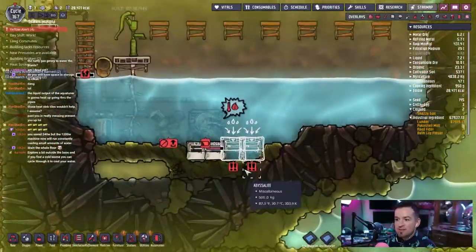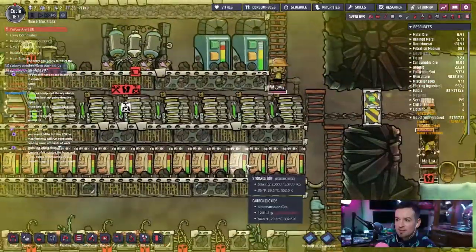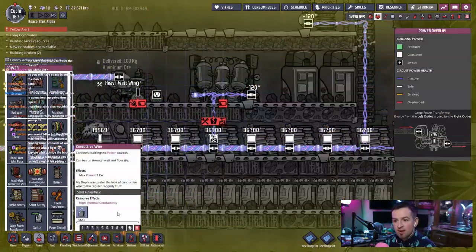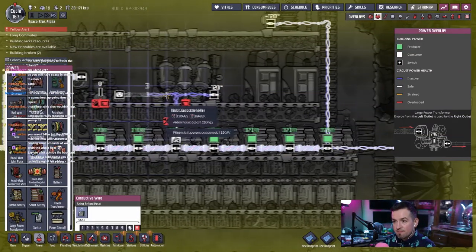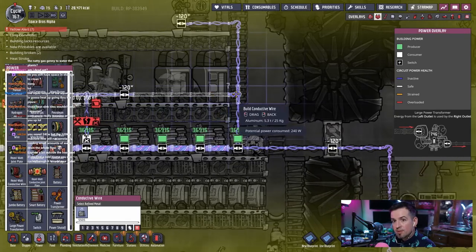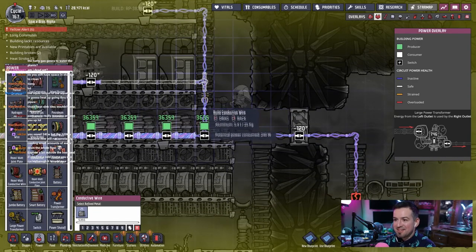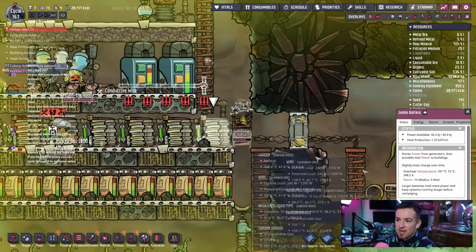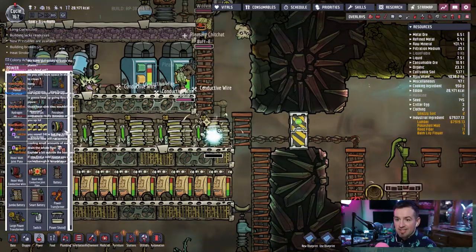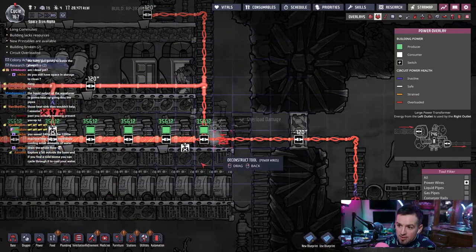No power there — this thing's getting built. No power there, it's fine, it's gonna get fixed in a minute. Then we'll be able to run power across the top and down from here. Power — conductive wire, that's what we need. And then heat stroke again, yellow alerts for a whole bunch of things. Let's go ahead and get rid of this — deconstruct this guy. Then we'll build wire past it and get rid of that too.